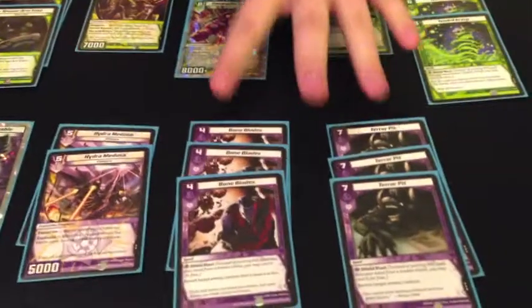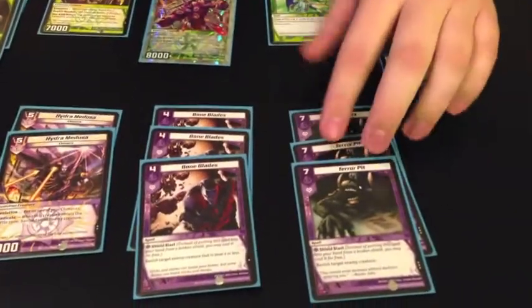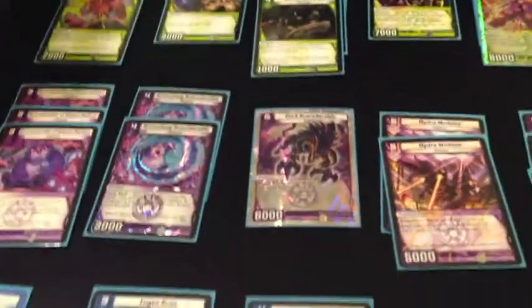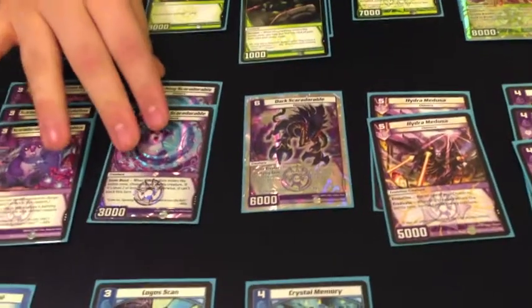Moving on to Darkness — you have the standard removal, of course. Standard removal needs to be played at threes right now if you're playing Darkness; not a whole lot to say about them. Then, of course, you have the Chimera lineup. Something I've been tinkering with — I like it, and it really separates your deck apart from most Water Dark Nature builds.